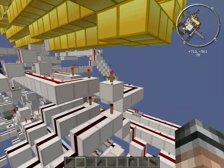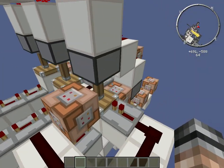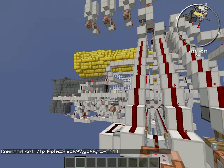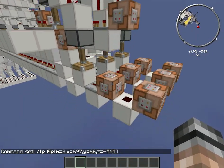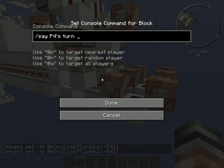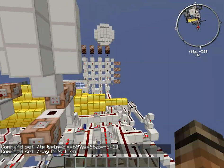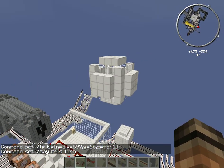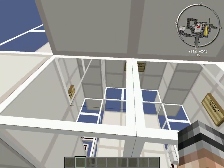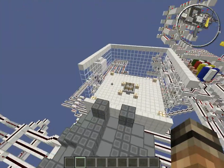Over here we have the system that'll say what — this is where it'll actually TP back to that thing where every player is stored. Same thing for this one — then it'll say player 4's turn and TP player 4, for example. And that's basically it. When they die, they end up in this — the spectator bubble — and they can see how it goes.